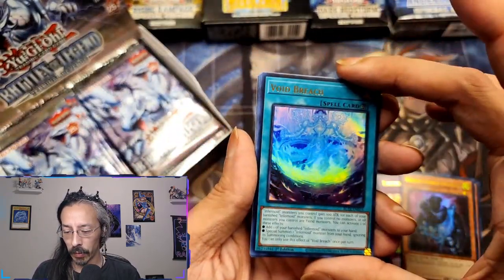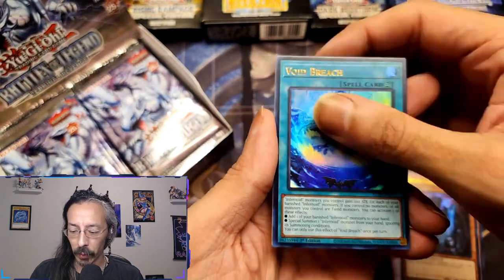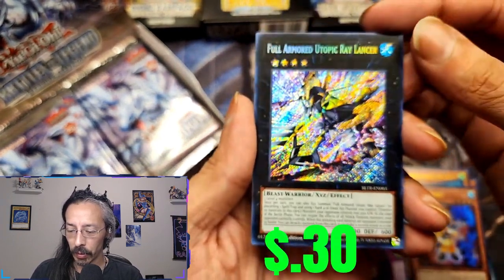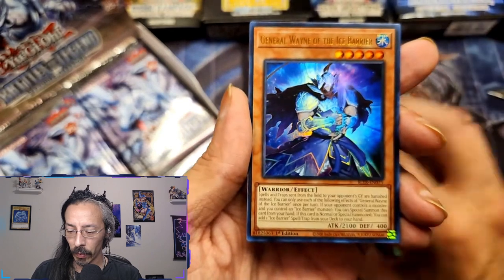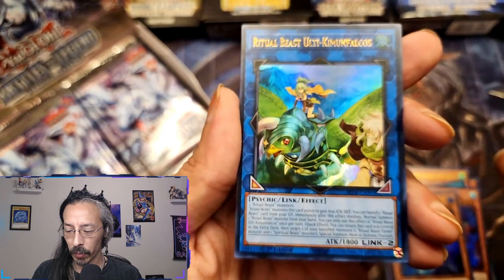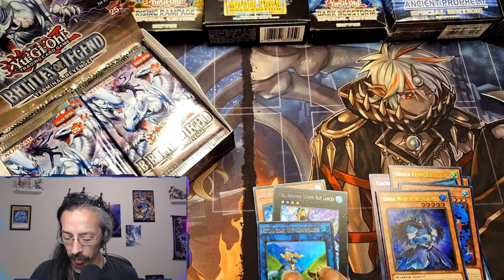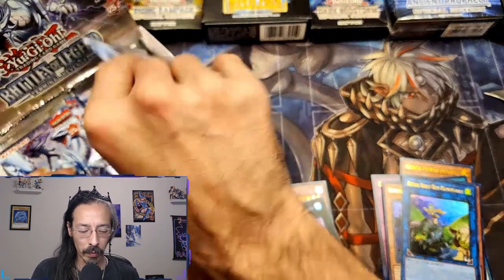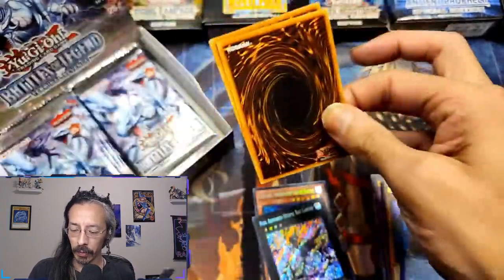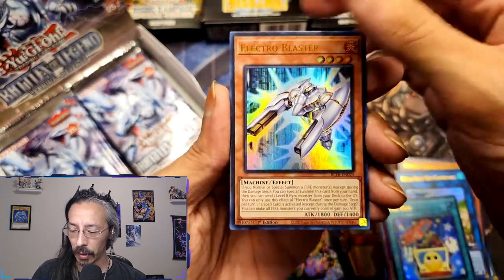I'm also really excited for some of the Branded upgrades that are also in this set. Do I see something shiny? Nope. Okay, we got Void Breach, Toy Soldier, Full Armor Utopic Ray Lancer, General Wayne of the Ice Barrier, and Ritual Beast Ulti-Apelio Falcos.